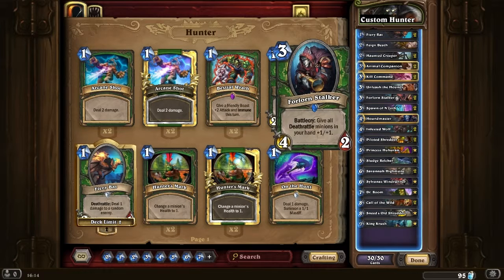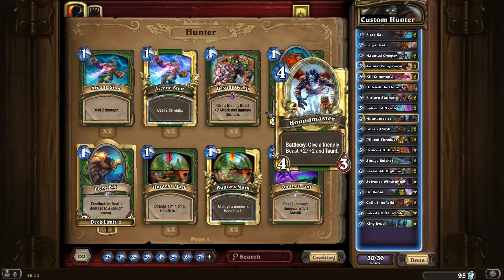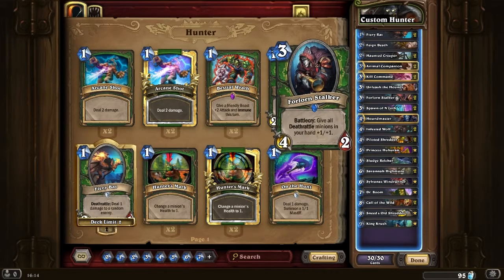Forlorn Stalker could be amazing as well, if you've got in your hand Horned Creeper. Think about what you can have in your hand that can be buffed by Forlorn Stalker. 4/2 is often like... it's the same as a Cult Master and it's three mana. Arguably it's just as good — the effect. So pretty good stat line for this card. Forlorn Stalker obviously gets you out of ping range and all that sort of stuff.